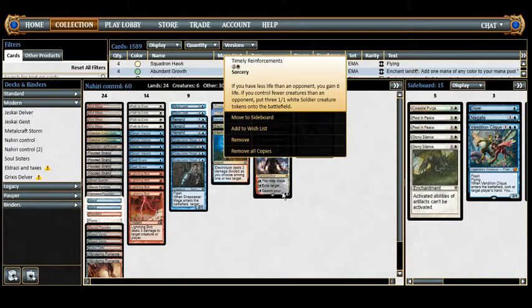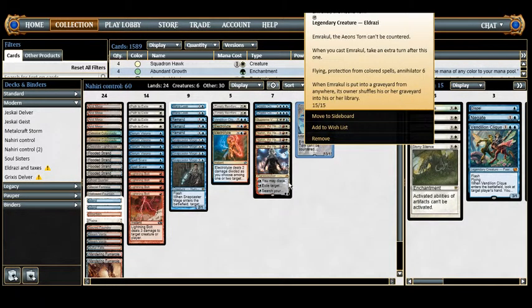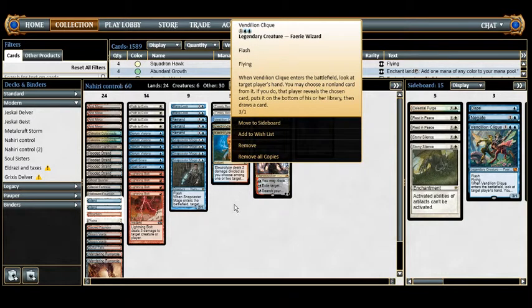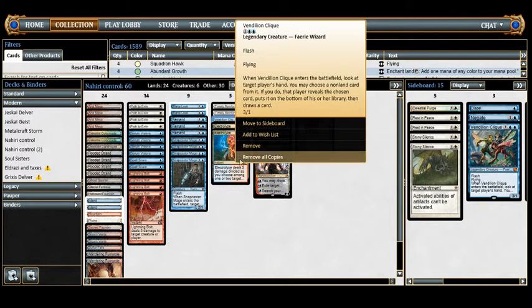We also have Vendilion Clique for disruption. When it enters the battlefield, target player reveals their hand; you choose a non-land card from it, that player puts it on the bottom of their library and draws a card. We can play it on their draw step, pick out whatever they drew, and put it on the bottom. It's also a 3/1 that flies, making it both a threat and a good blocker.